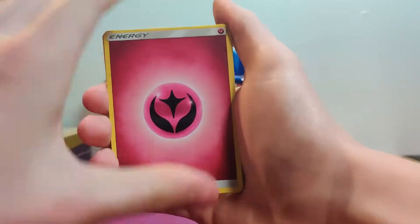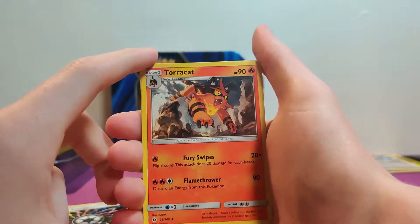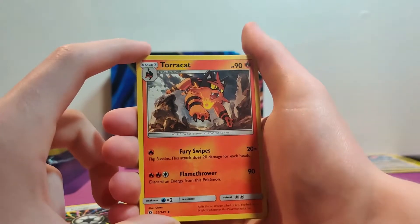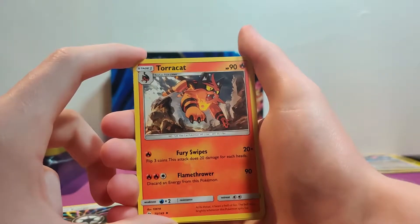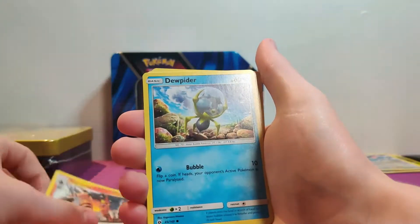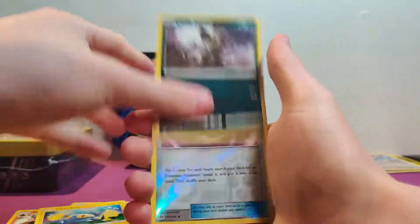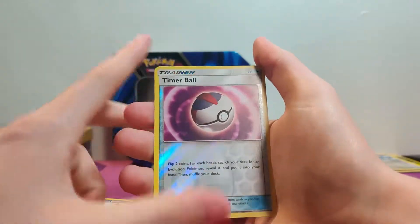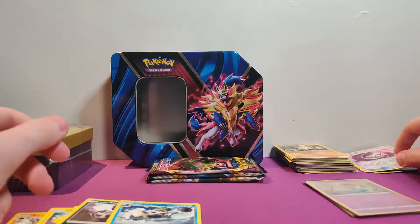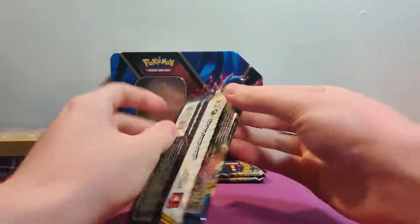Fairy Energy to start us off. We got a Trumbeak. Rainbow Energy. A Toucannon — that's the middle evolution? Dude, I'm so confused — I've never ever seen that in my life. How have I never seen the middle evolution? Timer Ball. The reverses were good. And then Crabominable. I'm literally going insane — I've never seen the middle evolution of that dude.